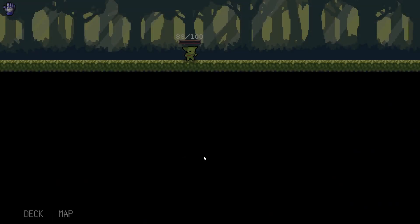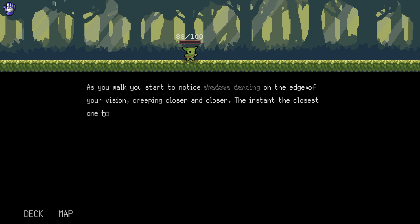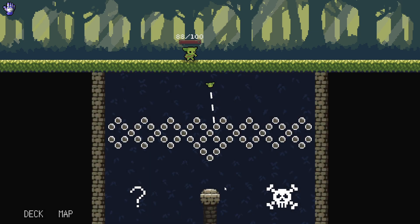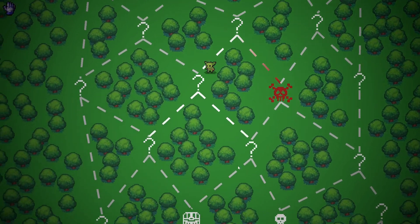Do we have access to the chest? Yeah, it's down there. As you walk, you start to notice shadows dancing on the edge of your vision, creeping closer. The instant the closest one touches your shadow, after blinking, the shadows are gone. You notice your satchel feels heavier and all of your herbs have been duplicated. I don't know if it's good that all my orbs are duplicated, because I got a bunch of stones. We are going off to the left — the pachinko way did what it wanted with us.